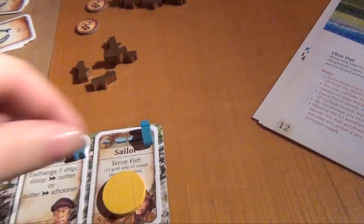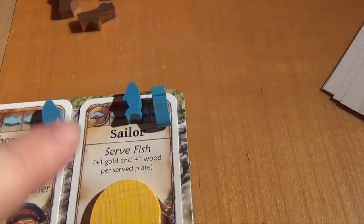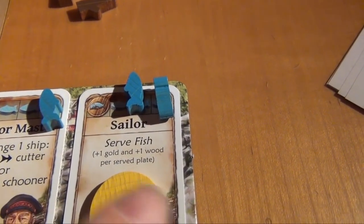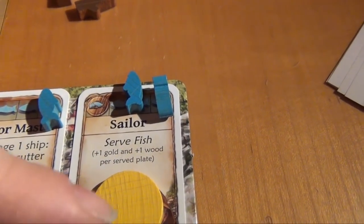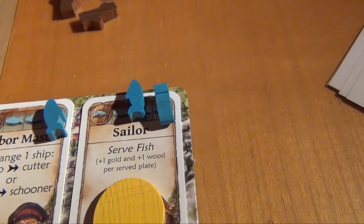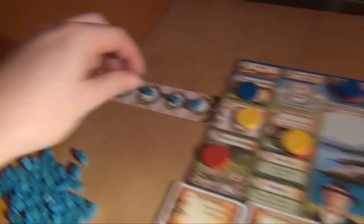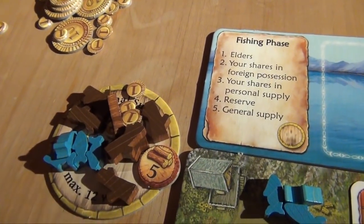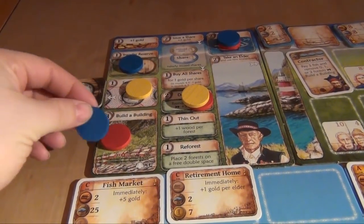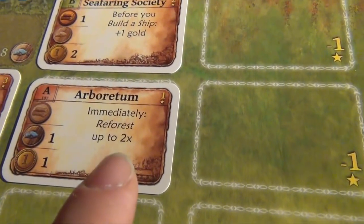Yellow decides to activate his sailor and can serve fish, but for each served plate he gets one gold and one wood instead of the normal gold. The notation is a bit confusing — the plus one gold and plus one wood might imply you get two gold total, but this is not correct. He wants to fill two plates, costing six fish, and so he gets two gold and two wood, reaching his capacity of twelve wood in his personal supply. Blue decides to build a building — the arboretum, costing more fish and a gold — and may now reforest up to two times.